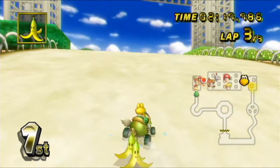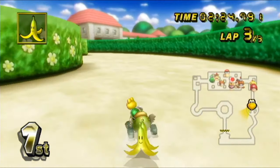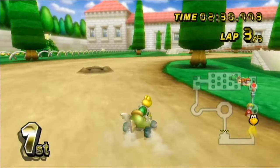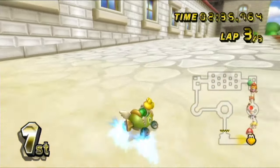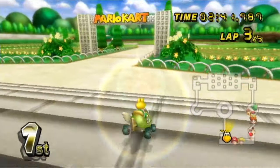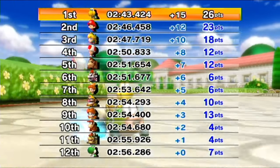Drifting through this last corner — we're really close to getting it, so hopefully disaster doesn't strike us. We got it! Two for two when it comes to tracks here in the Lightning Cup — that's what we like to see. 30 points in total, and we need to get 30 more in these next few races.